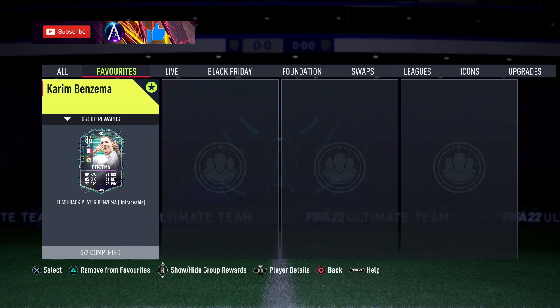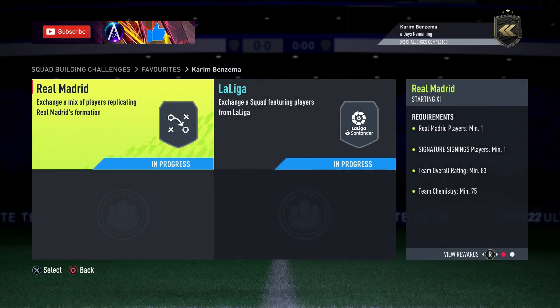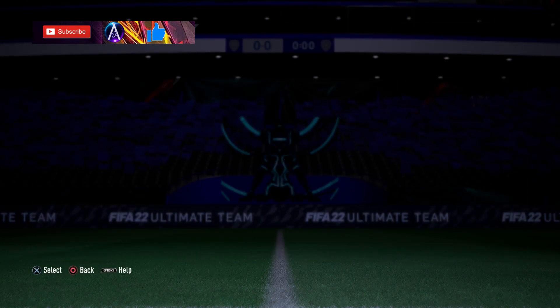It's Black Friday — loads of stuff has dropped. There are those objectives, themed objectives, and tons of SBCs dropping like flashback ones and packs we've had before. And then we have our first big player in Benzema, so before we get to that let's have a quick look at the card.